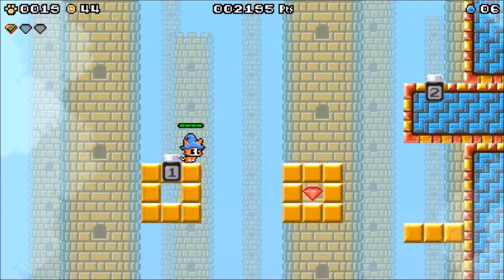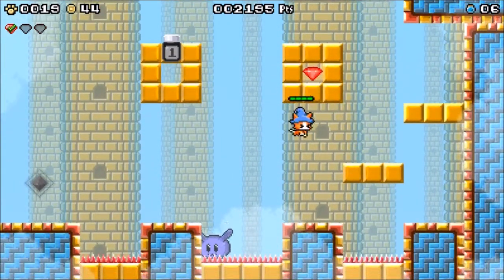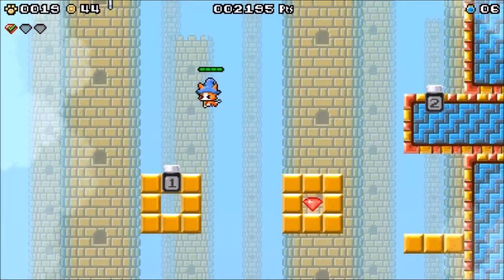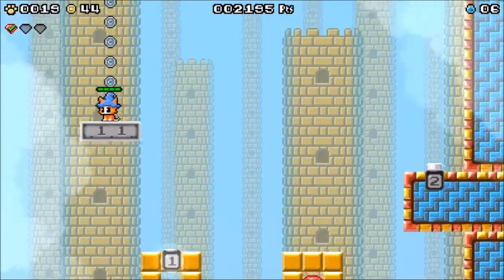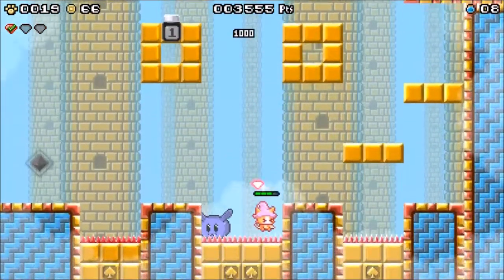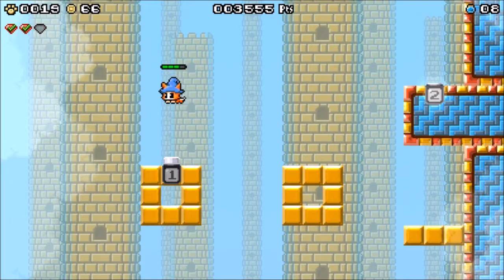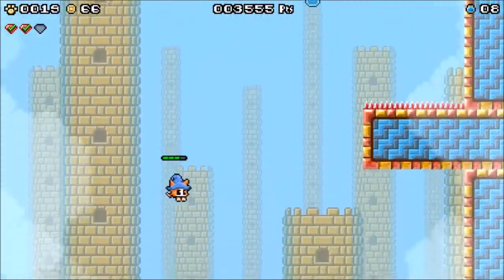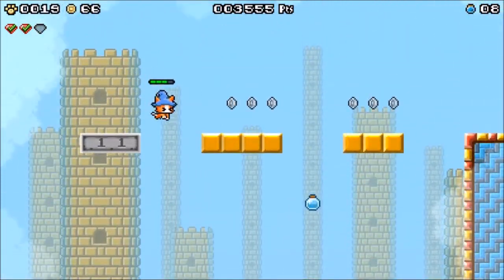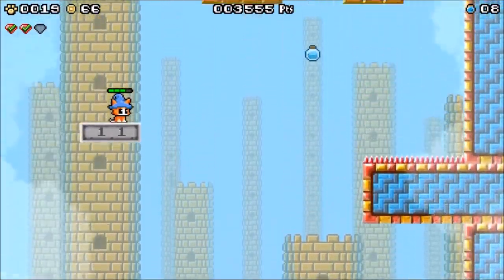That looks solid, which means there's probably a breakable wall or fake wall somewhere. There's probably a way to move the gem itself — it's probably tied to a switch. Yeah, it's tied to that two switch, because there's not actually a two block anywhere. I'm going to try getting the third gem without dashing in the room the third gem is in — I'm curious if the gem no dash rule applies only to the room the gem is in, or if it's just don't dash at all on the way to the gem.